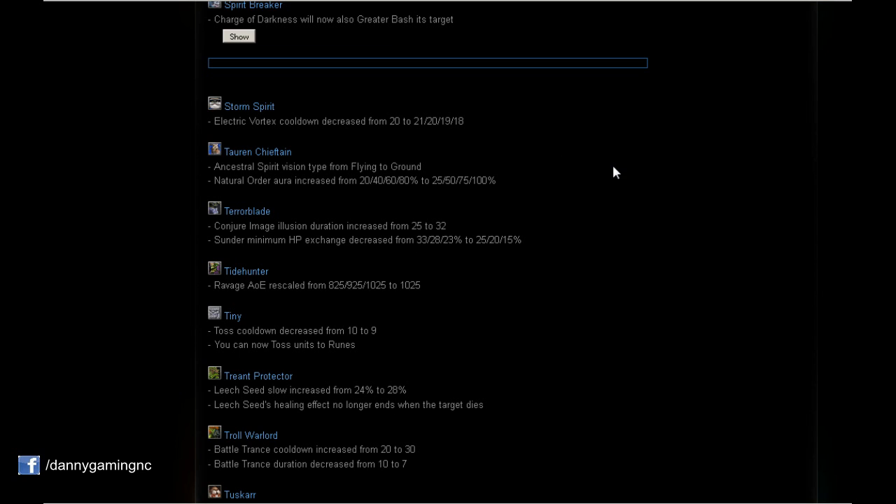Storm Spirit: Electric Vortex cooldown decreased from 20 to 21/20/19/18 seconds. A slight buff — on level 3 and 4 it's less cooldown. Level 1 is actually 1 second more, level 2 is the same, but we get 18 seconds cooldown at level 4. Nice for Storm Spirit players.